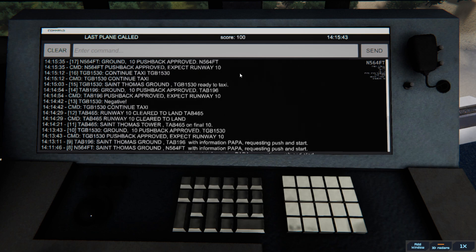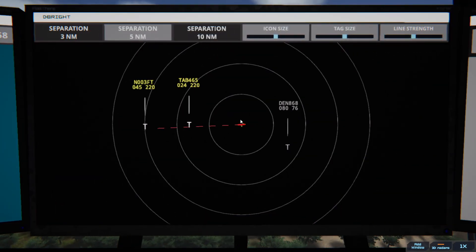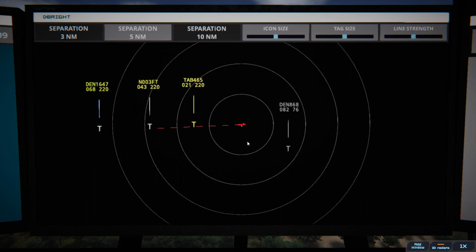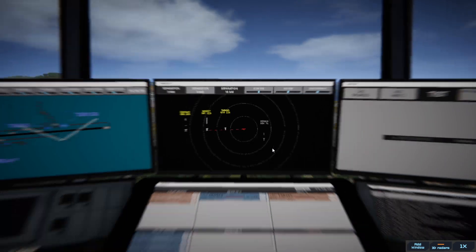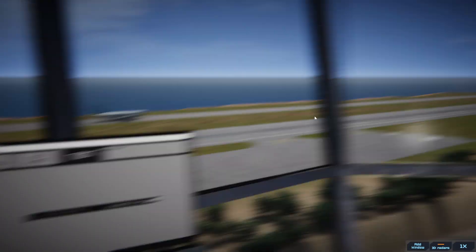64 Fox Tango — that's what you are, continue taxi. Leslie 1906. St. Thomas Tower, 03 Foxtango on final 10. 03 Foxtango, runway 10, clear to land. Runway 10, clear to land, 03 Foxtango. Oh, that's a big one. Okay, this has got busy. Oh hello — not a fan of that.